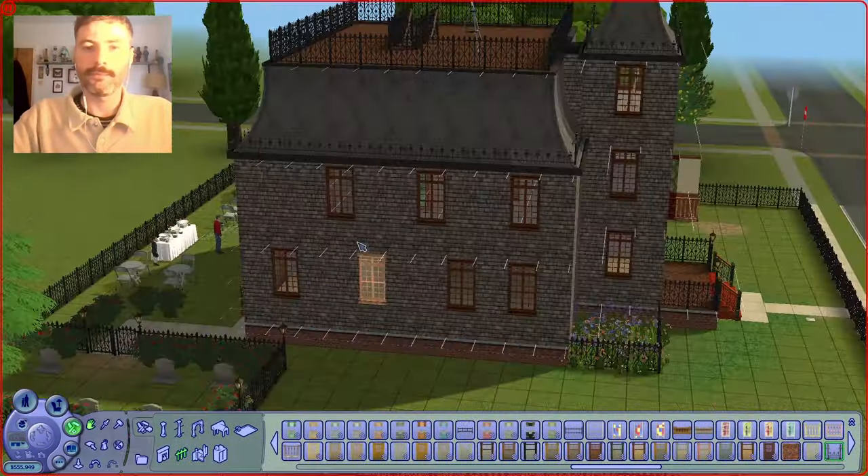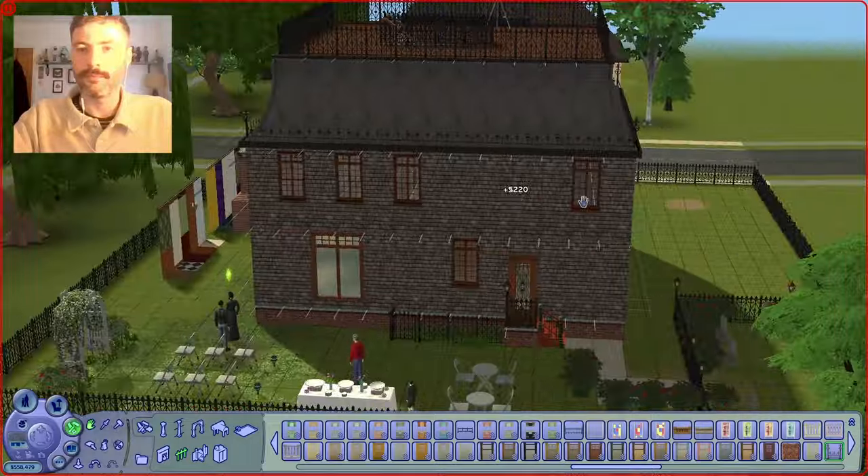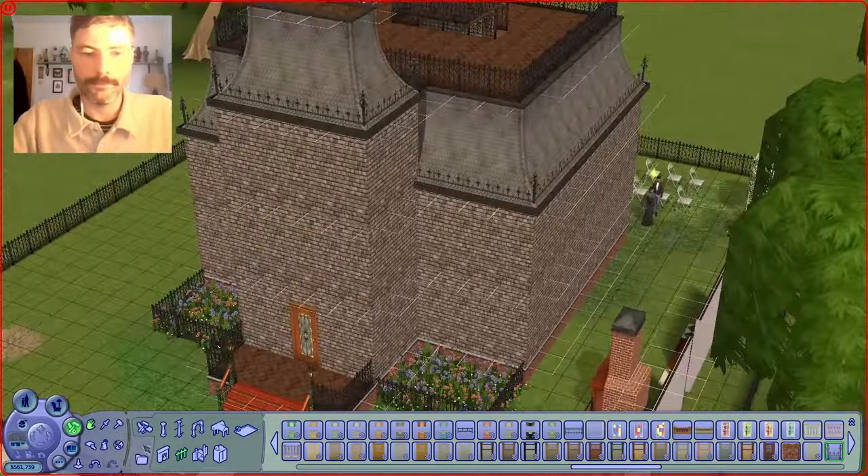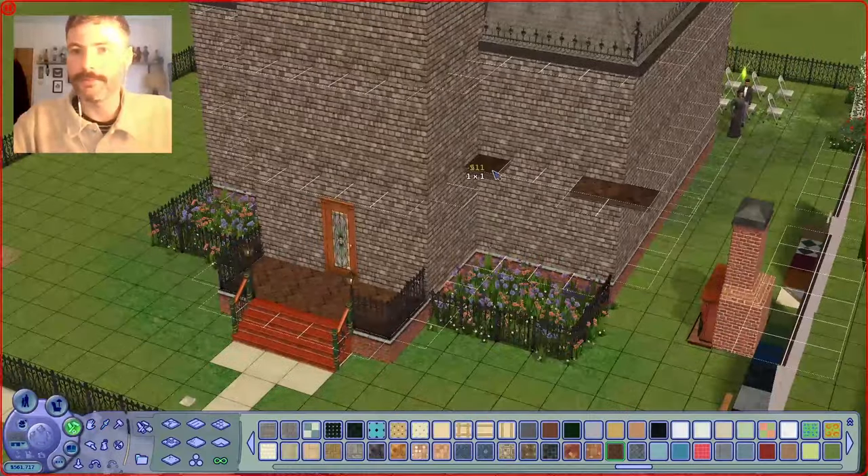And then I'm finishing this roof off with some balustrading, and then taking off all these original base game windows — goodbye! And then I'm placing down these tiles all around in sections.